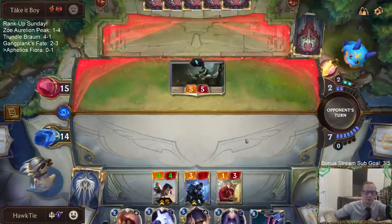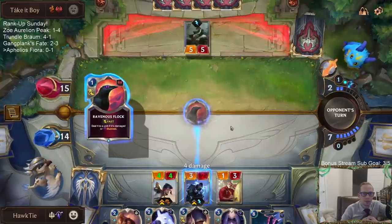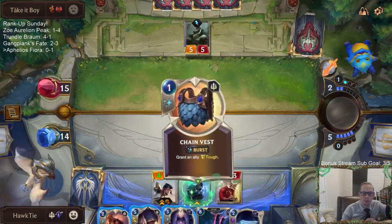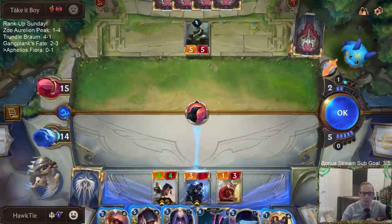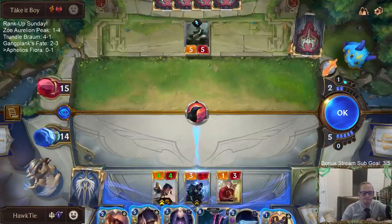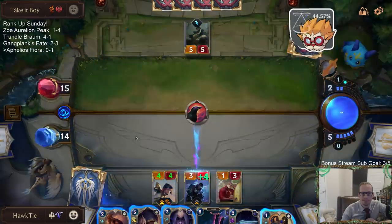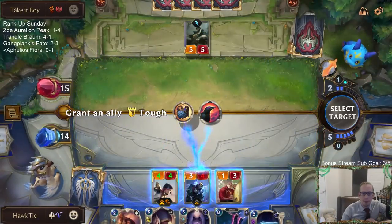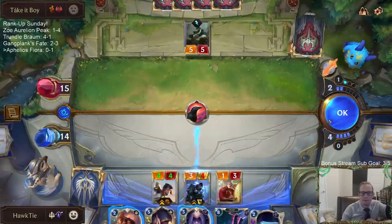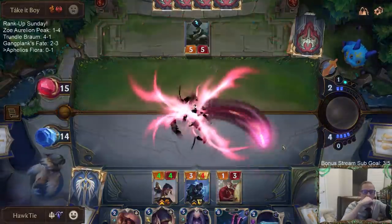Mind Splitter could be cool. It still counts as being damaged even though I just healed it - Sun Blessed Vigor didn't work out like I wanted. Hush does not work there - it's still damaged. If you Hush, it's still damaged. Hush would not have saved.